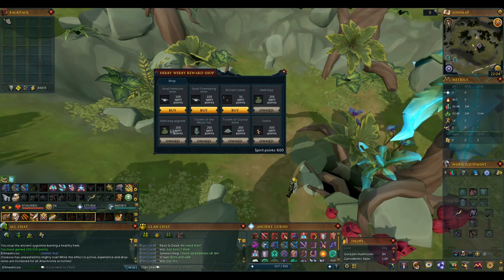The Herbag and the upgraded Herbag let you store grimy, unnoted herbs. It's a useful unlock for low level players, although it becomes less useful later on as high level monsters mostly drop noted herbs instead. Interestingly, if you die with the bag, you can reclaim it from the Zygomite Elder and it remembers the herbs you had in it. So it has a nice niche use if you're farming herbs in the wilderness and get PK'd.